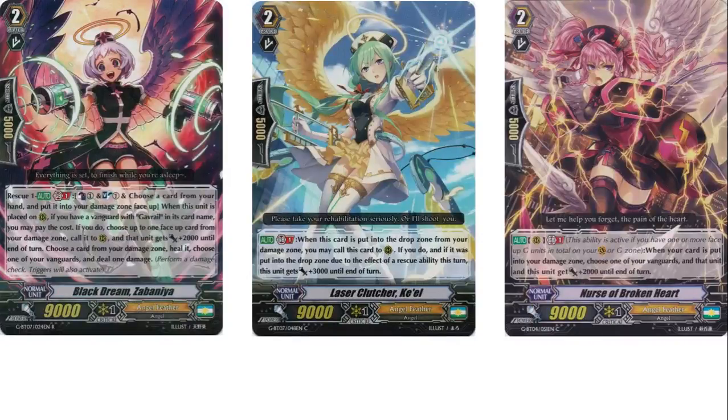For grade 2s, I run 3 Zabania. Her skill is: on call, counterblast 1, soulblast 1, choose a card from your hand and put it in your damage zone face-up. When placed on rearguard circle, if you have a real vanguard, choose a face-up card in your damage zone, call it to rearguard circle, the unit you call gets 2k power, and then you rescue. It's pretty good — it puts 2 cards into your damage zone, so it lets Brokenheart trigger twice.